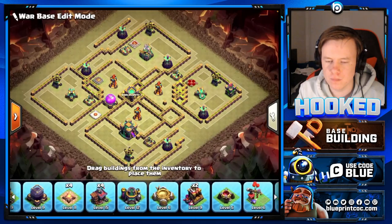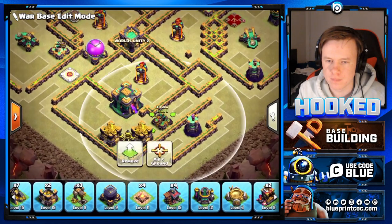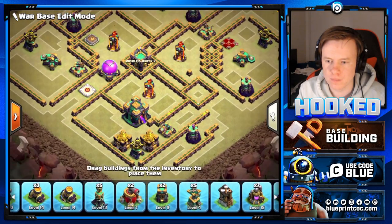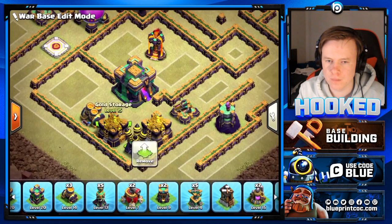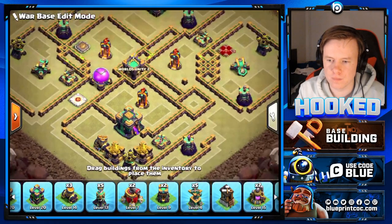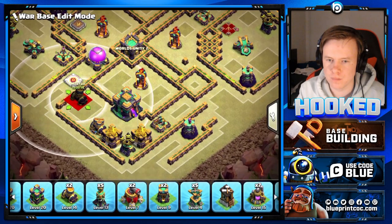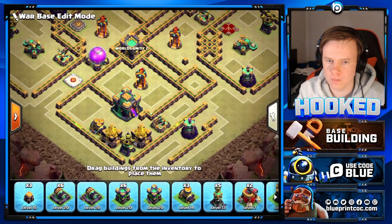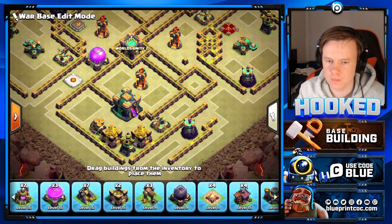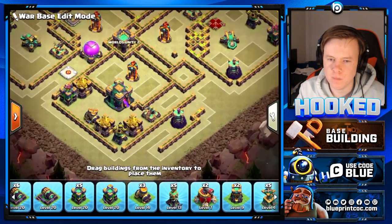Storages in front of the tunnel are mainly for tanking for heroes to deal DPS, or to stop sneaky goblin blimps. If they do a sneaky goblin blimp, they're probably going to come in from here to try to lure the CC - or maybe from here if they really want. I'm going to put a storage around there.